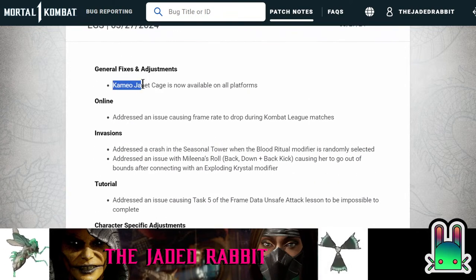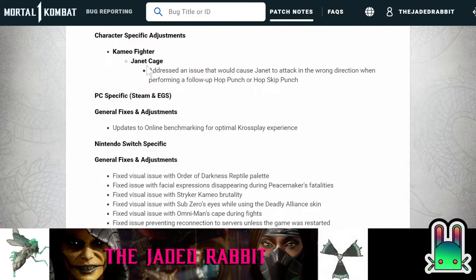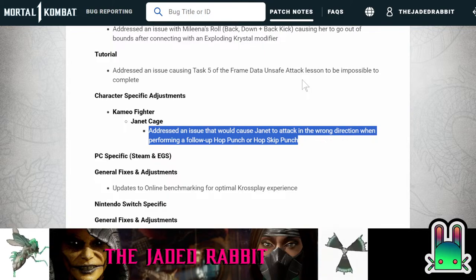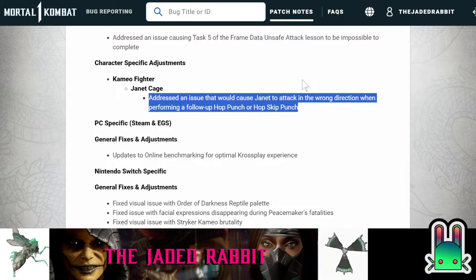Janet Cage is now available with the latest patch from March 27th, but at the same time they addressed an issue that would cause Janet to attack in the wrong direction. How is this even possible in the patch notes when Janet wasn't even released to us? Aren't we the unpaid beta testers? Aren't we supposed to be finding the issues for them to fix? So how is it that they released a character alongside a fix for an issue? Who had access to Janet Cage and told them she was jumping in the wrong direction? There's a lot of things wrong about Janet Cage, but apparently jumping in the wrong direction is no longer one of them.